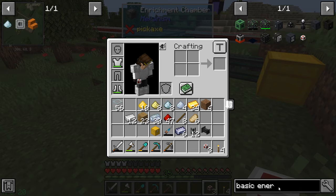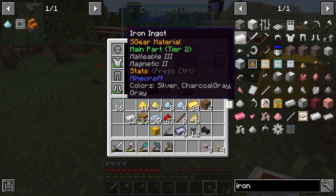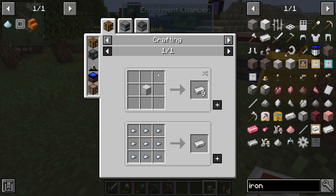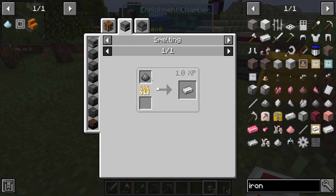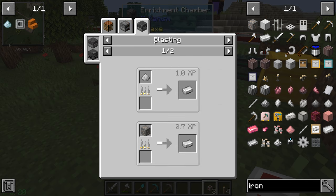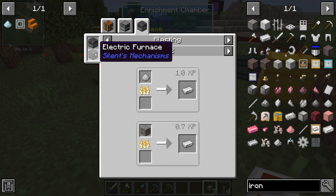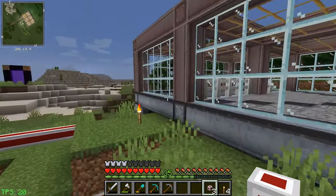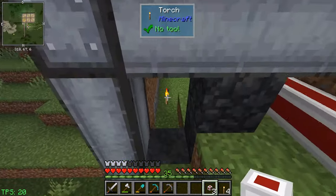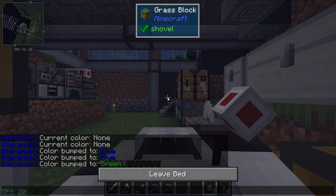Now we have to figure out how to make ingots. Looking at iron ingots - you'd think you could use a smelter but it doesn't have one. You can craft it with blocks or nuggets which is very vanilla. With a furnace you can use dirty iron dust, or an energized smelter. But we're getting iron dust and we can only use a blast furnace or an electric furnace. So we need to fix that and we need to sleep again - we're going to get an electric furnace. That's the next thing we have to build.